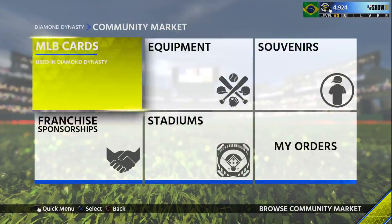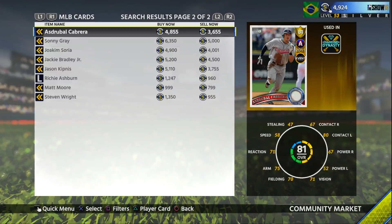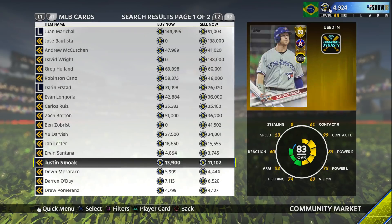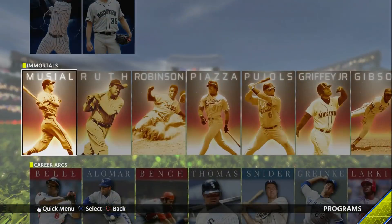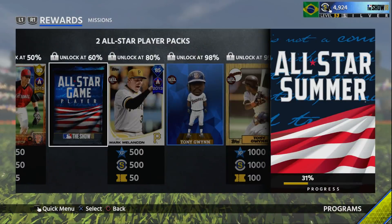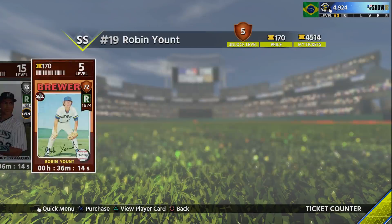Otherwise, the only way to get these cards is from the market. The All-Star gold cards are going for about 5,000 stubs a piece. Why? Because the only way people get these is through the All-Star Player Packs, and you only get three. I really don't like that they did that. Hopefully they add a bunch of bronzes and commons into the ticket counter which aren't too expensive.